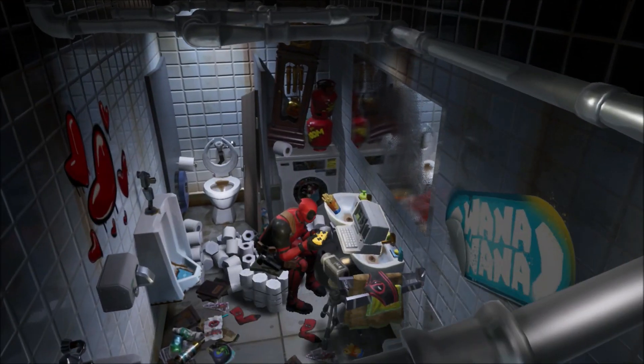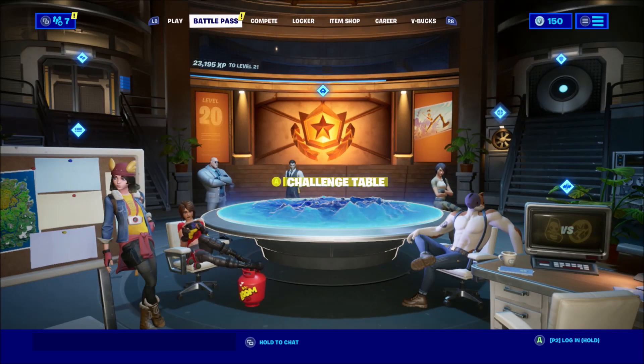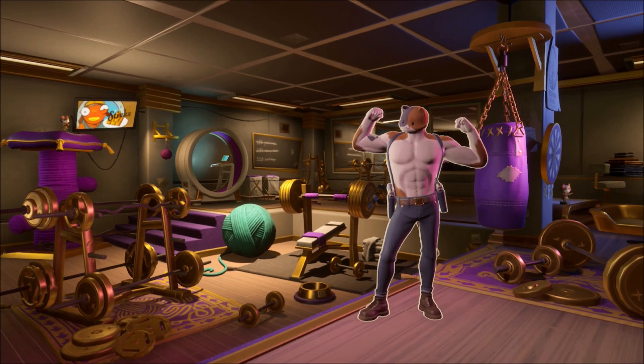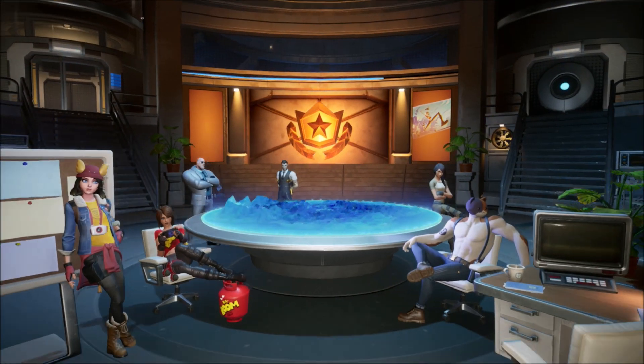So he's already done the first challenge, which is find Deadpool's pistols. I know where both of them are. There's one of them under the challenge table, right under here, and then if you go to Agents and then you go to Meselves, there's one in here as well. So that's how you complete that one.